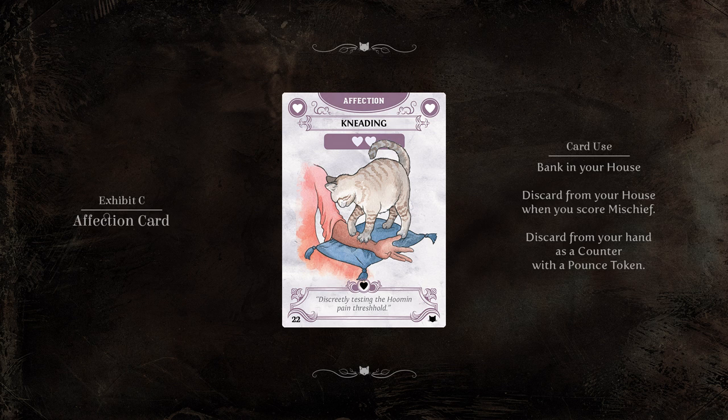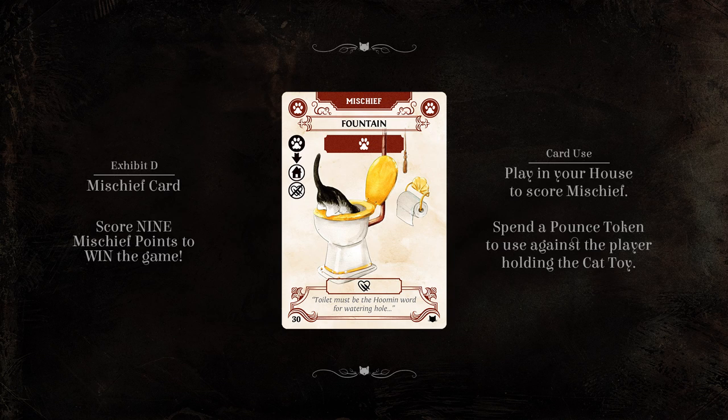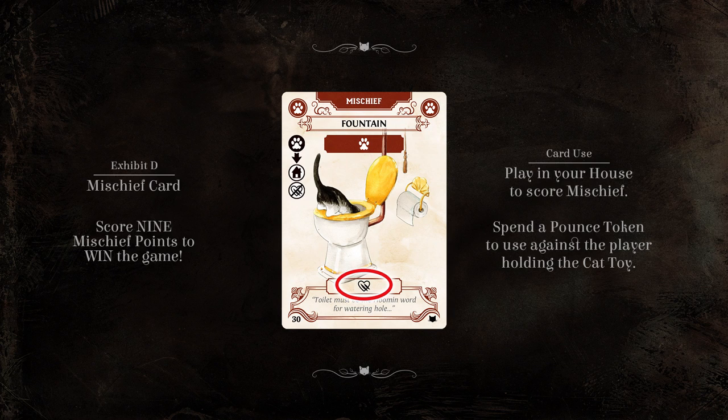Their primary function is to allow you to take the next action in this list. Option B: Score one mischief card. Mischief cards are the only way to score points in Cantankerous Cats. There are two values on a mischief card.